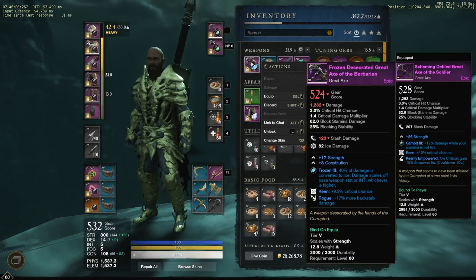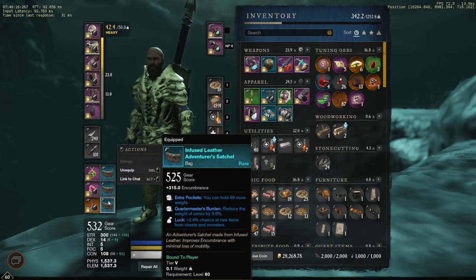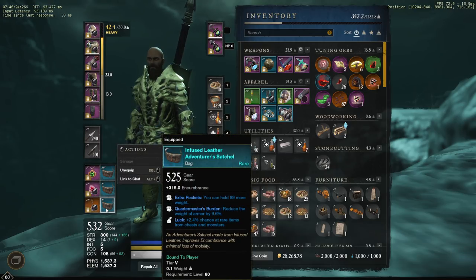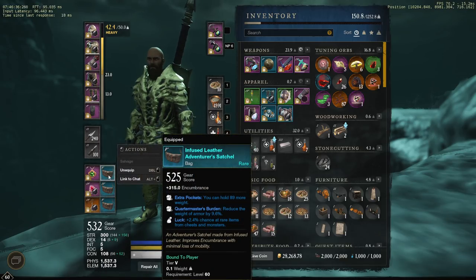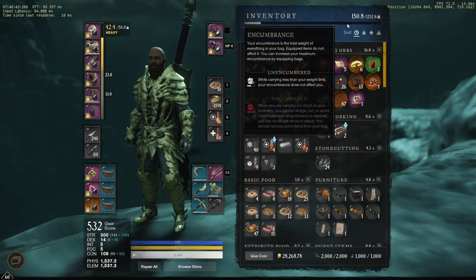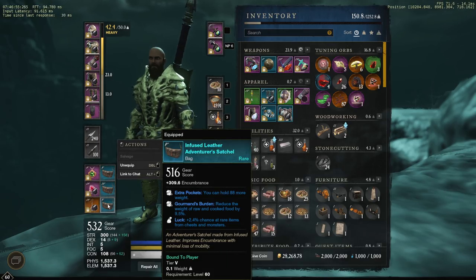Another fun quirky bug: when you have bags with the reduced weight perk, you can see how my weight is affected. If you drag your bags, you see what happens to my inventory weight — it goes down. This does affect the amount of Azoth you spend when you fast travel, though I think you still become encumbered where you normally would. But this number does decrease your Azoth travel cost by a very small amount. So whenever you log in, you might want to rotate your bags if they have the percent reduced weight perk. There are so many little quirks — it's nothing game breaking, just kind of funny.